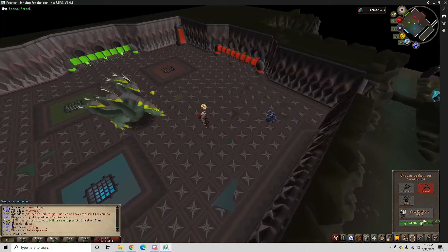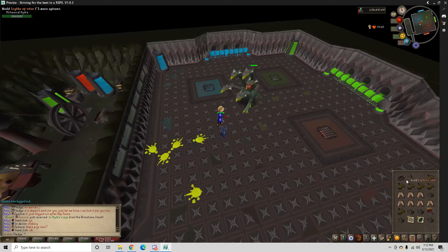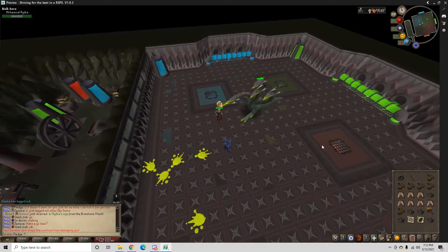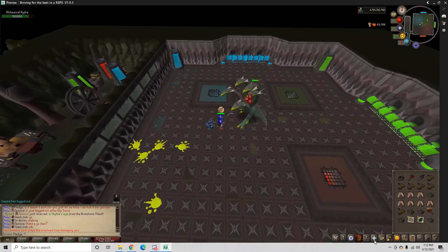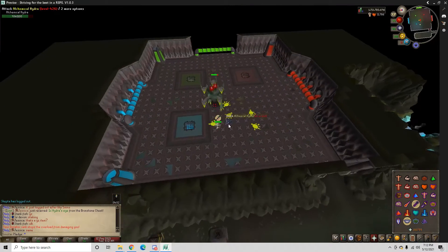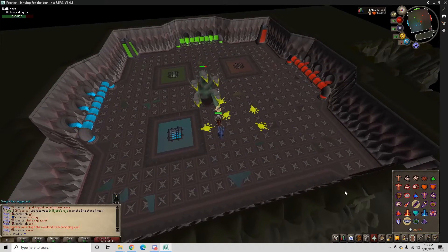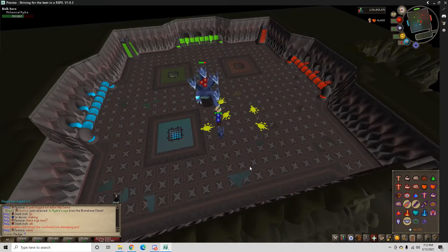So I just spec it twice really quick. I didn't even use my Overloaded Heart. So that was the third attack. We're going to go ahead and pray for Mage now. And that's his other third attack.